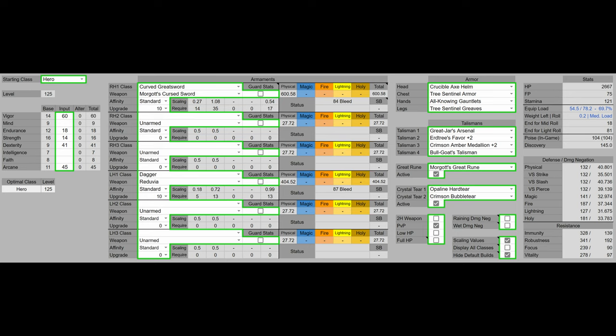For weapons we have Morgott's Cursed Sword and offhand Reduvia. For armor we have Crucible Axe Helm, Tree Sentinel's Armor, Alluring Gauntlets, and Tree Sentinel's Greaves. Combined with Bull-Goat talisman we reach 104 poise, which lets us tank three hits from Power Stance Straightsword, Power Stance Spear, Katana, and Curved Sword users.